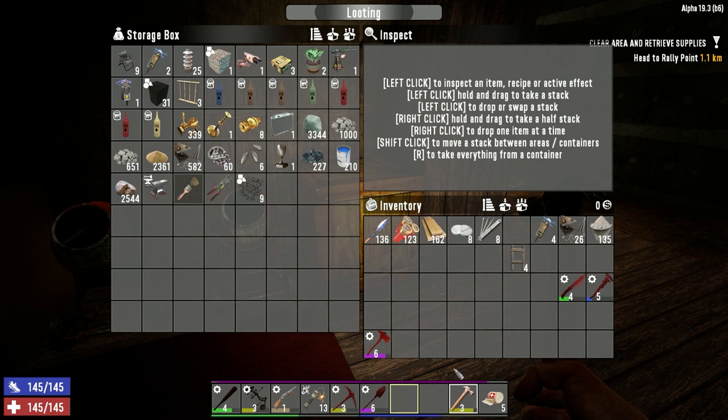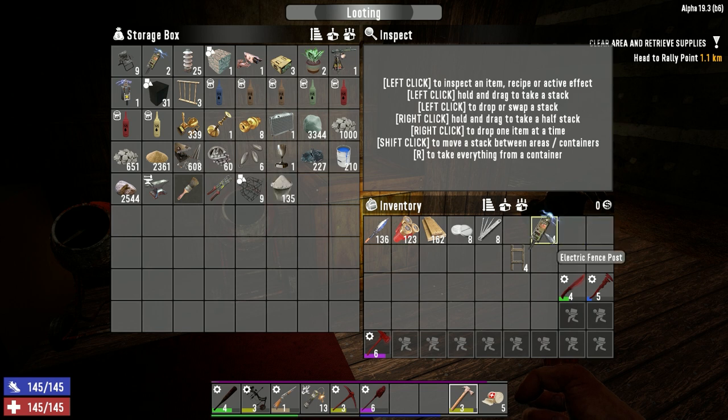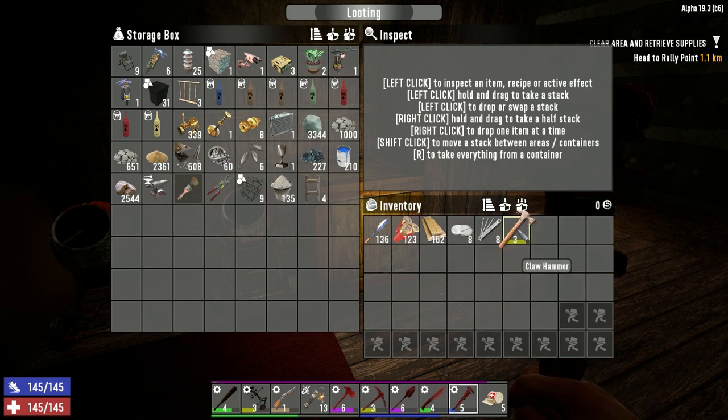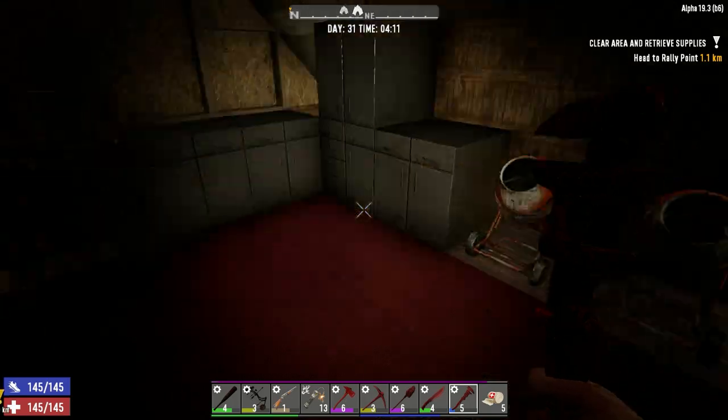Hey everybody, welcome back to the channel on another episode of Blasted Oasis. So I got a bit of work done last night - not a tremendous amount, not as much as I was hoping, but we did get a bunch of it done. I'm going to bring the hammer with me. We don't really need the hammer today, but we'll probably end up needing it.